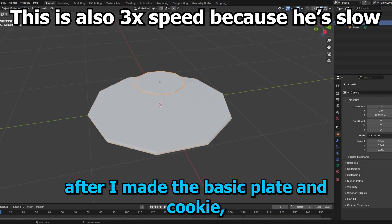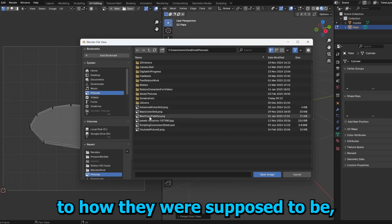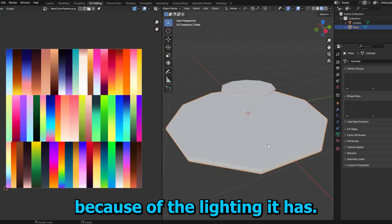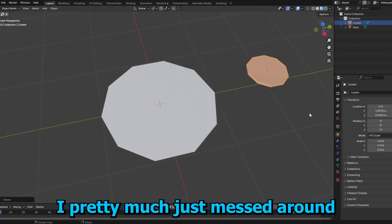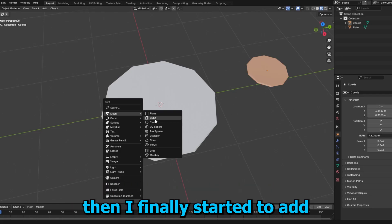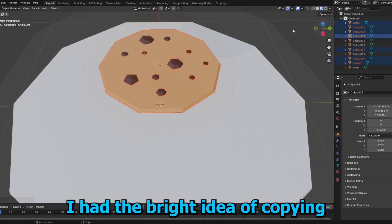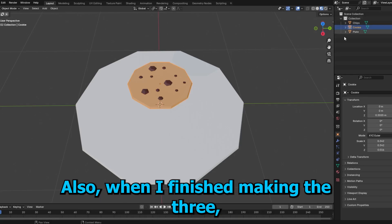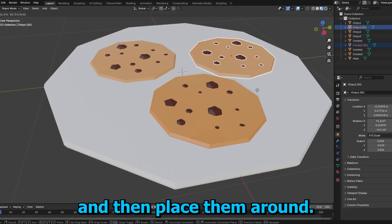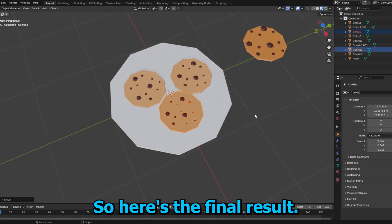After I made the basic plate and cookie, I then moved on to coloring them. I tried my best to color them to how they were supposed to be, but I don't know how well it turned out. Also, the colors will look different in studio because of the lighting it has. After I was done with the colors, I pretty much just messed around with the cookie model until it looked decent. Once I was finally done with all that, I started to add the chocolate chips to the cookie. Then I had the bright idea of copying and pasting the cookies to make three variants, made two of each, and placed them around. Here's the final result.